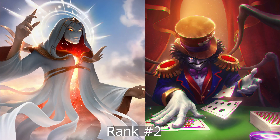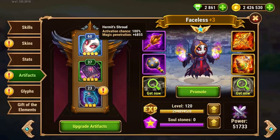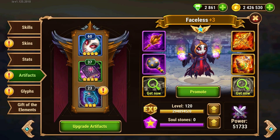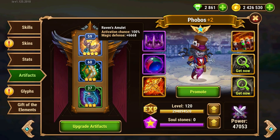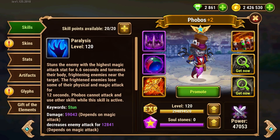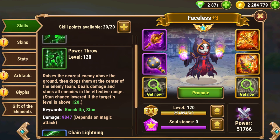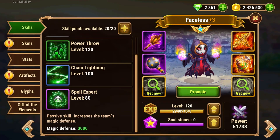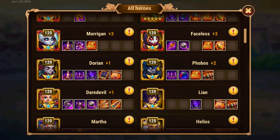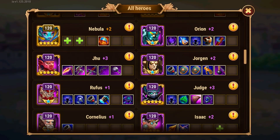On rank 2, we have Phobos and Faceless. They are both mage slash control heroes and work tremendously against mage teams. Faceless's 1st artifact provides magic penetration to mages, and Phobos provides magic defense with his artifact. Faceless's 4th skill provides magic defense. They both have stun skills — Phobos with his 1st skill stuns 1 opponent, while Faceless with his 2nd skill stuns 4 opponents. I will make a dedicated video on their synergy and discuss it in detail. In short, they are great against mage-based teams.